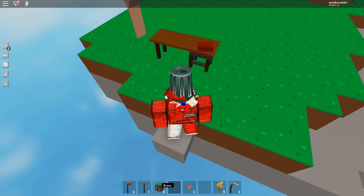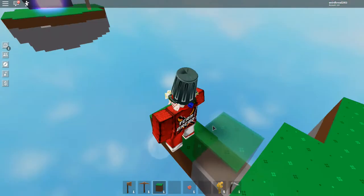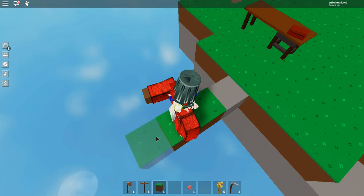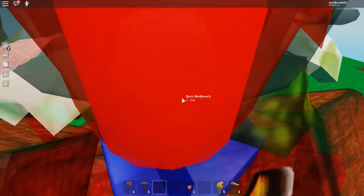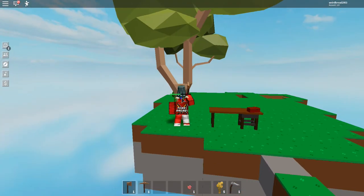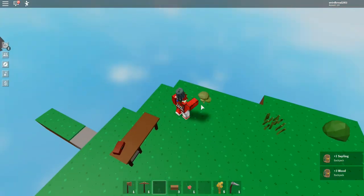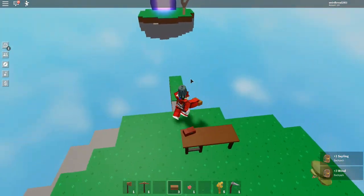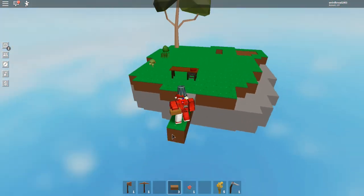So basically what you want to do is get to that portal, and we're coming close. We're already starting off pretty well. Alrighty, this is actually pretty cool. So let's cut this tree down. Did I get a seed? Yes, I did. Sweet. We're gonna use the logs to just keep building across, or not.